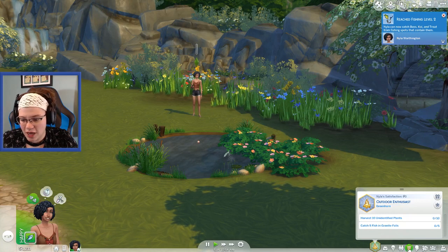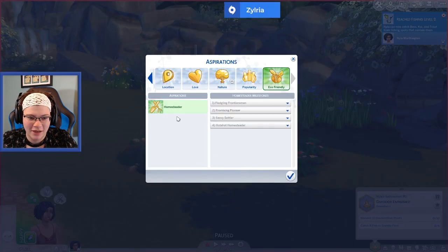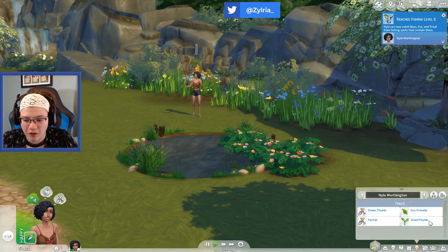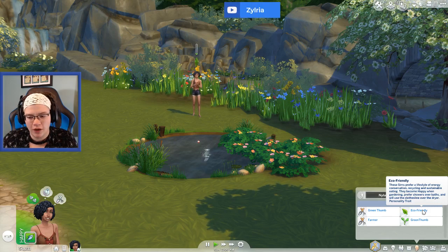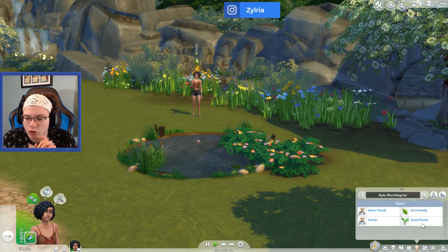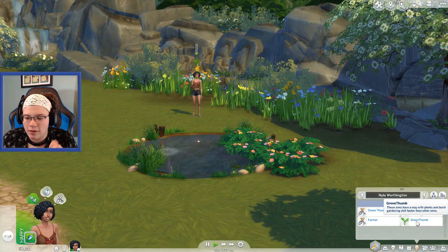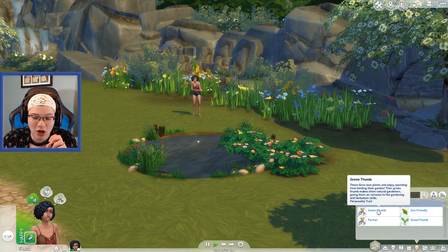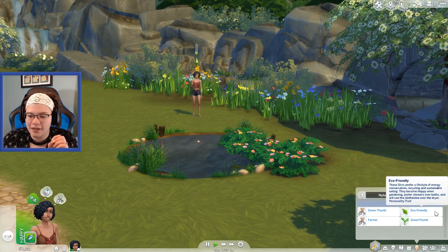She's reaching level 2 in her fishing — that's perfect. Did I switch her aspiration? No — we want this to be her aspiration. All three of her traits are completely different. From the Homesteader aspiration she receives this Eco-Friendly trait. She actually got the Green Thumb one. Green Thumb: these Sims have a way with plants and build gardening skill faster than other Sims. She also got the actual Green Thumb modded trait. I gave her the Farming trait, which is new, and Eco-Friendly.